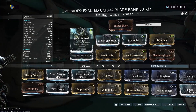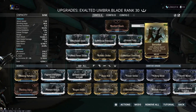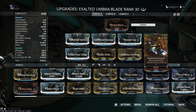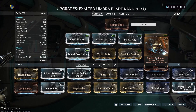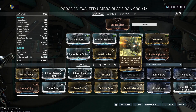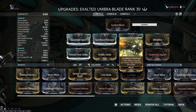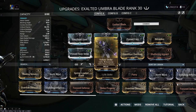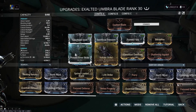For arcanes, they're mostly useless so don't worry about them. For Exalted Blade it's a standard sacrificial build — I have Sacrificial Steel and Sacrificial Pressure, which give me Sentient Bane, so that's amazing for the sentients. I also have two attack speed mods because I like Exalted Blade very fast. We have Shattering Impact: as long as I have some impact on my weapon, I can strip armor. Since sentients are status immune, this isn't a status proc — it's basically our way of stripping armor off sentients.